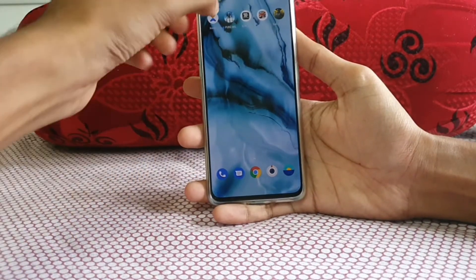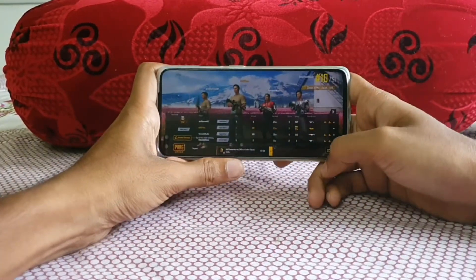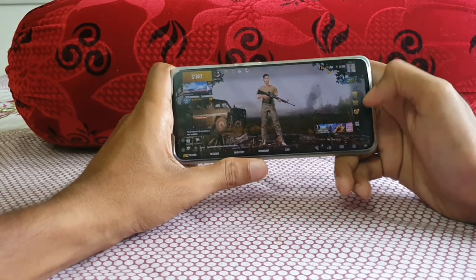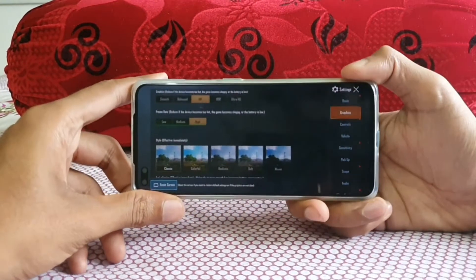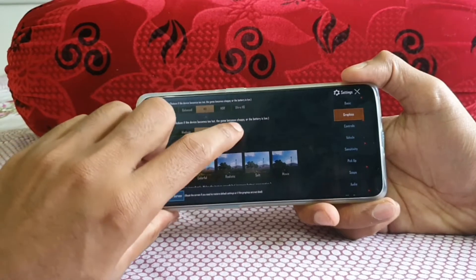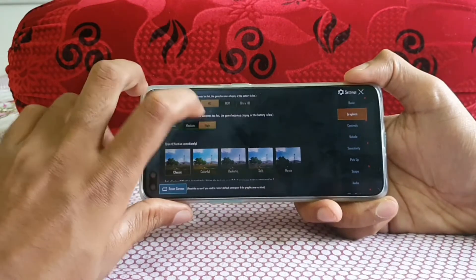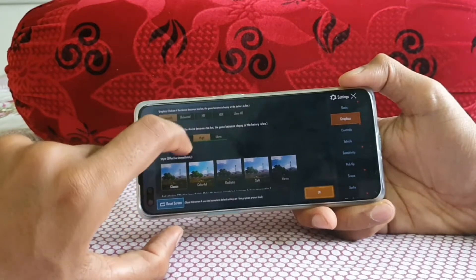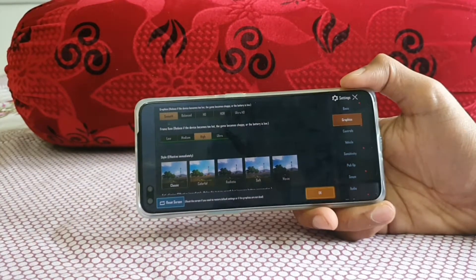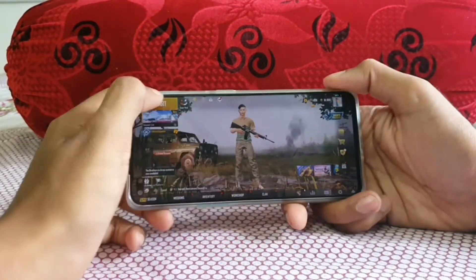We are starting with PUBG Mobile, which is the all-time favorite. Before going into the game, I want to share some details about the graphics settings, because they are a bit different on this phone. If you set it to HD, the maximum frame rate you can get is only High — you can't get the other two options. HDR is not available and Ultra HD is not available either. However, if you go to Smooth or Balanced, the Ultra option is available. So first we'll play on Smooth and Ultra, then quickly jump to normal settings.